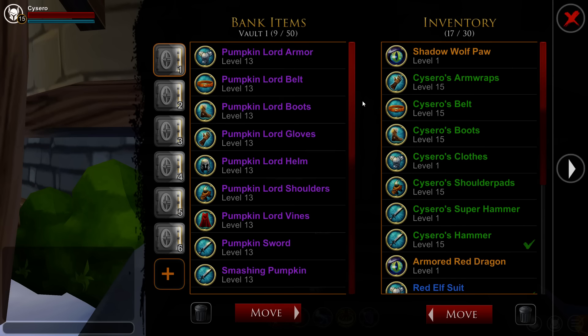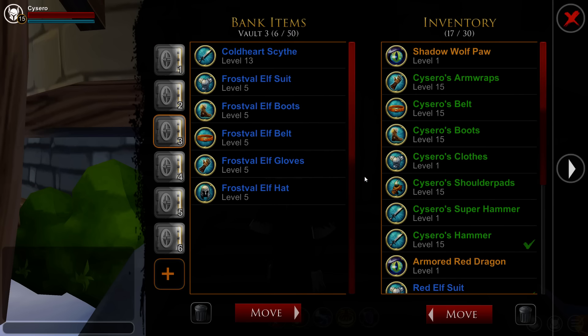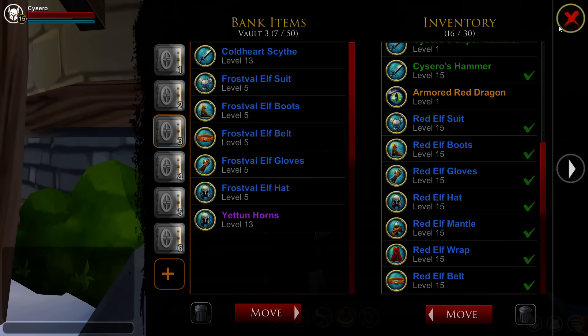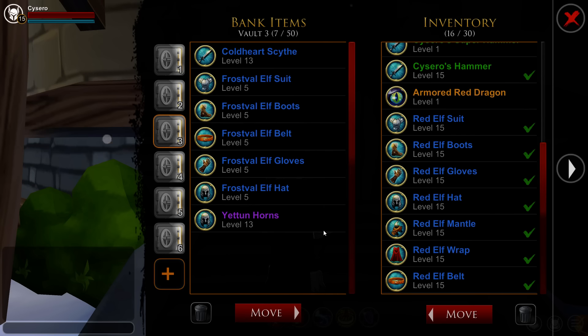I have my Mogloween Rares in my first Vault, my Travel Forms in my second Vault, and my Frost Vault in my third. I can just go down here to my Yevon Horns and move them — it's that easy. I can move it back whenever I want. Now it's back in my inventory.